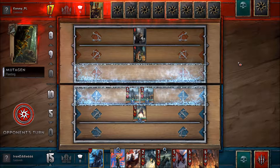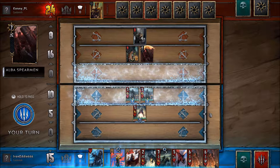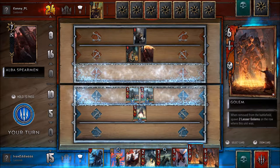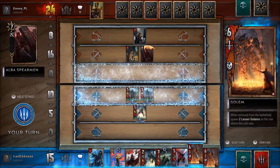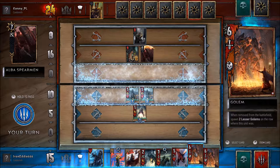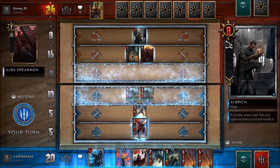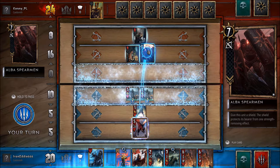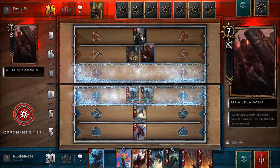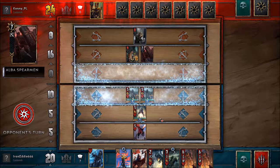A lot of cards come with special effects. For example, my Golem here — when it's removed from the battlefield, it will spawn two lesser Golems on the row where its unit was, and that will also happen at the end of the round. I played my dragon, which moves three strength from another unit. It didn't work on that one — oh, it had a shield. That was silly of me.